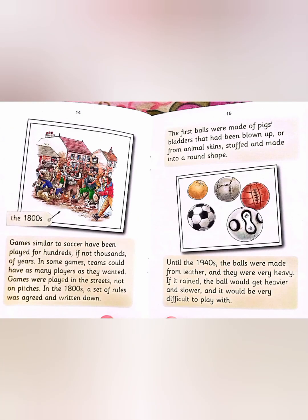Games similar to soccer have been played for hundreds if not thousands of years. In some games, teams could have as many players as they wanted. Games were played in the streets, not on pitches. In the 1800s, a set of rules was agreed and written down. The first balls were made of pegs and bladders that had been blown up, or from animal skins stuffed and made into a round shape.